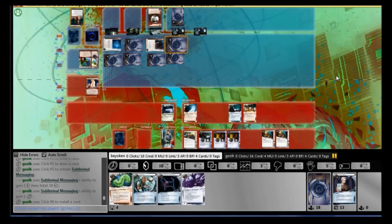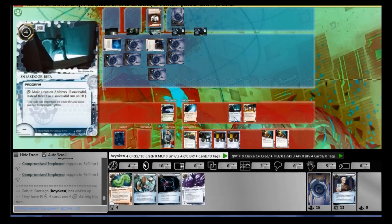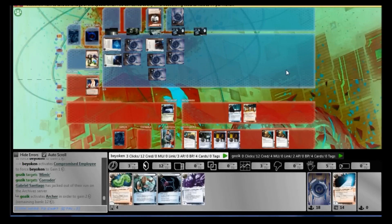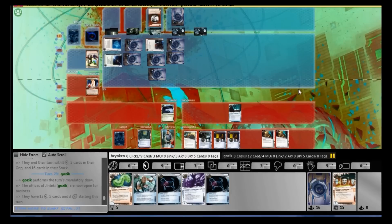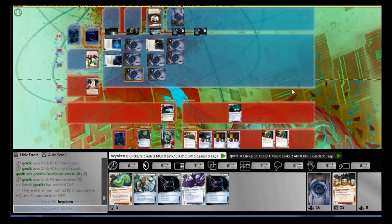He plays a couple of cards and ices up HQ. Over to me — I do a Sneak Door run on Archives to check his ice, and he rezzes the Archer. This was the turning point, a huge mistake, especially since I had the Fairy in hand. I should have figured he would be running Archer when I knew he was running Clone Retirement and Power Shutdown — it's just basic deduction. That basically killed my game. The Mimic was so essential to me having a shot — breaking Neuro Katana is so important, and not having access to that is a huge problem.